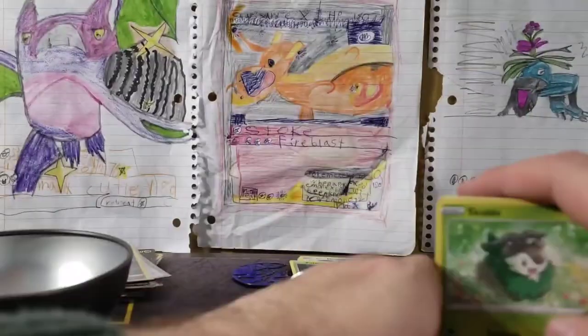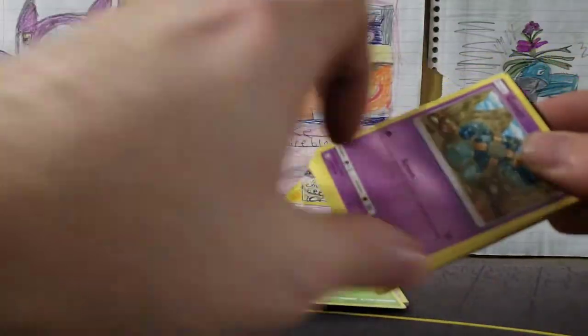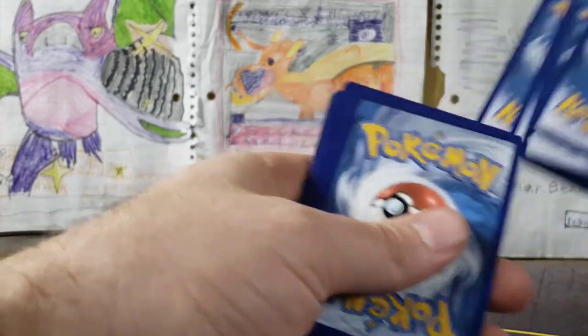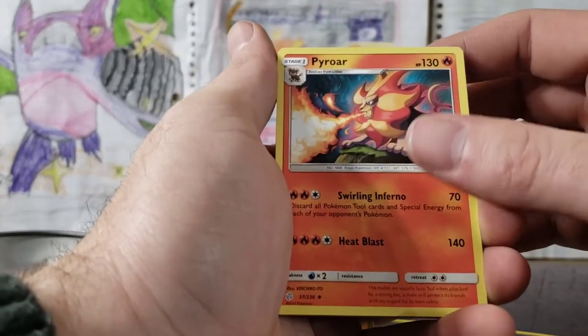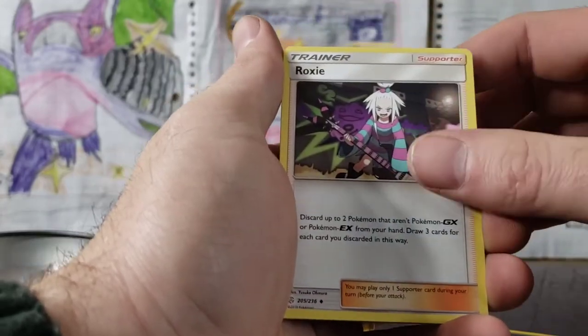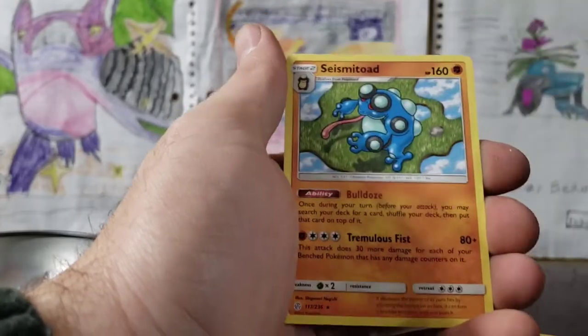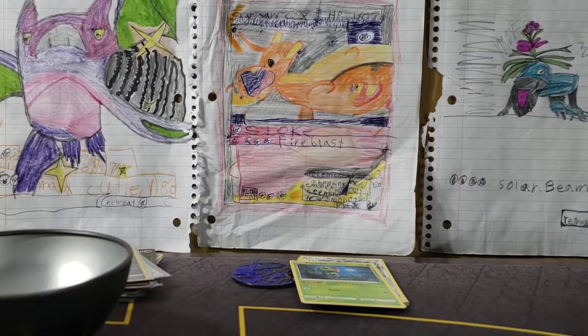For dessert we've got our Cosmic Eclipse with Lunala and the Solgaleo. Here we go — this pack is decaying! Sun and Moon Cosmic Eclipse — Sun and Moon four. Four from the back here we go — we've got our Steel Energy. Pyroar, Professor Oak's Setup, Roxy, Golett, Teddiursa, Deerling, Rockruff, Snowrunt, Professor Oak's Setup, and a Seismitoad regular rare.